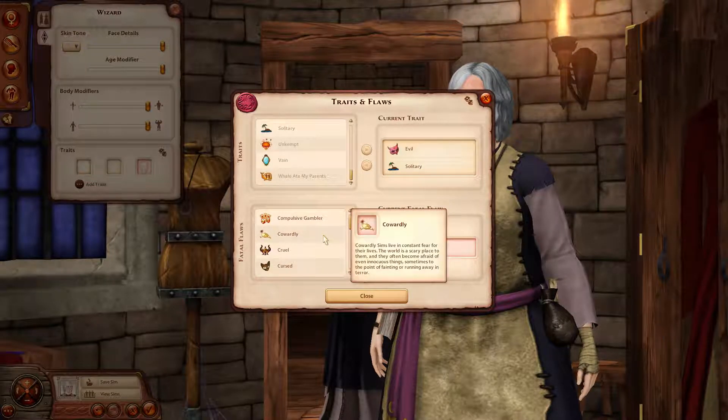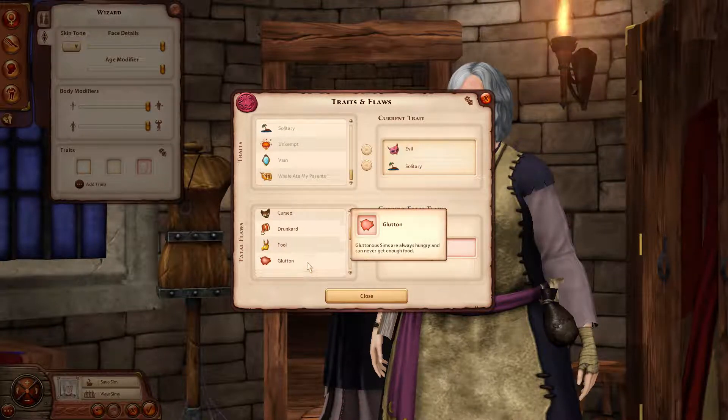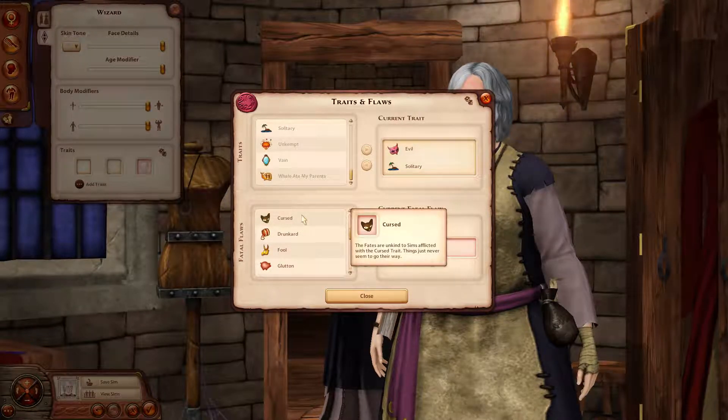Those are good traits for a witch character. The fatal flaws include bloodthirsty, competitive, gambler, coward, cruel, cursed — things just never seem to go their way — glutton, misanthrope meaning contempt toward fellow sims, insecure, insomniac, punny, uncouth, weak constitution. So I'm thinking either misanthrope or glutton for her.